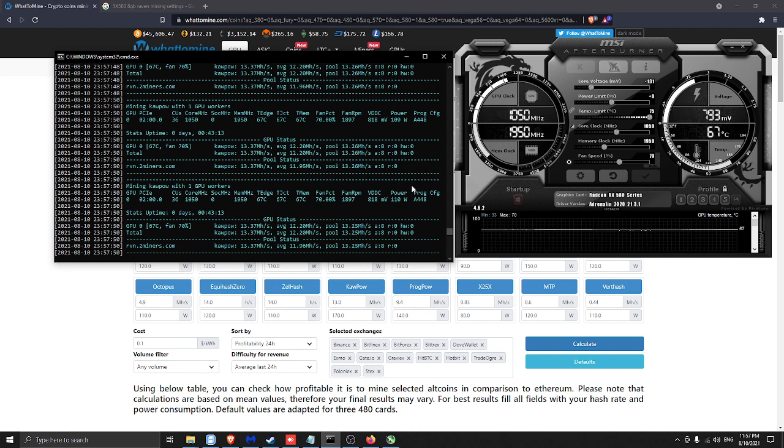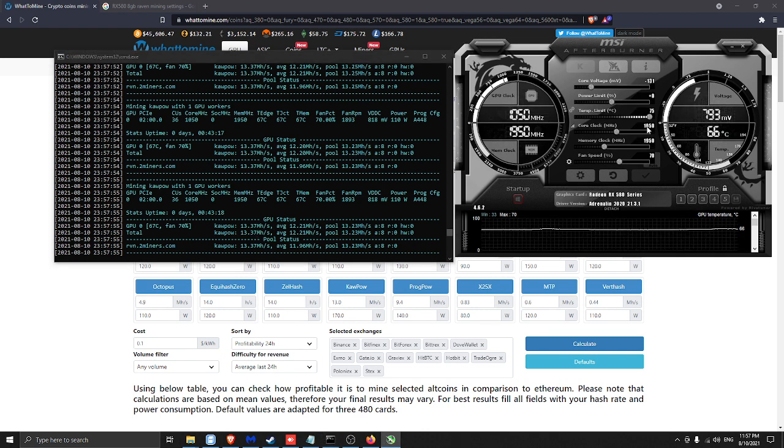Wow, this is amazing! So I think I will put it at 1000 core clock. My power is going down and my hash is going down as well. So let's try some midpoint here — I want to touch 13. Okay, I'm close. I think I will touch 13 with these settings.